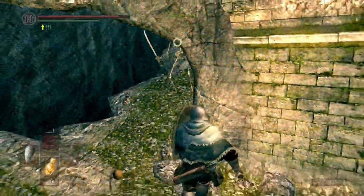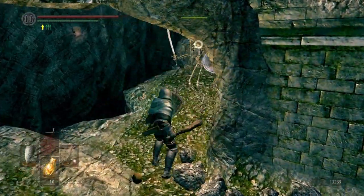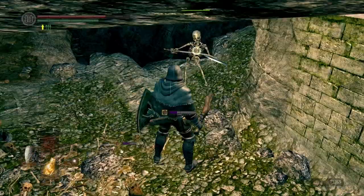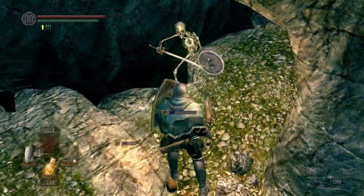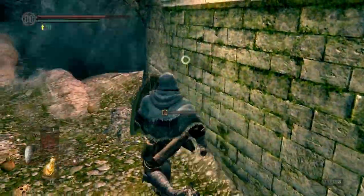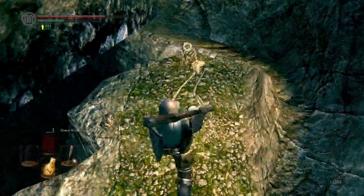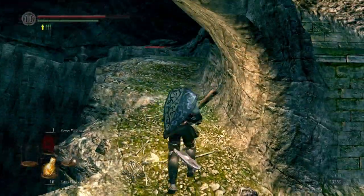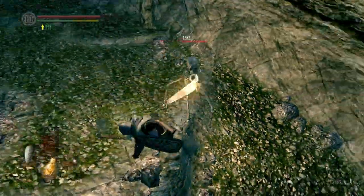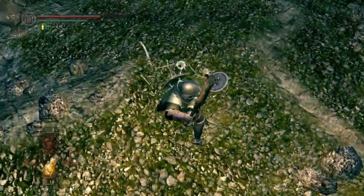There's a few enemies up here — wisps and whatnot. When we were falling off the edges to get to the Great Scythe, you could see there was an item way below. You can actually get to that item by rolling off the ledge to the left. If you roll off to the right, it takes you down to the area where Vamos opened the shortcut for us — to a ledge just above that area where you can pick up the cleric's set. It's also a shortcut to the boss area.